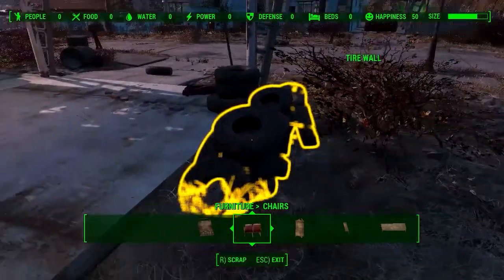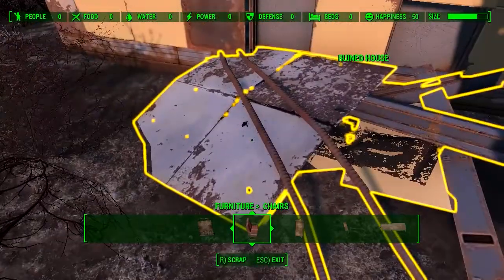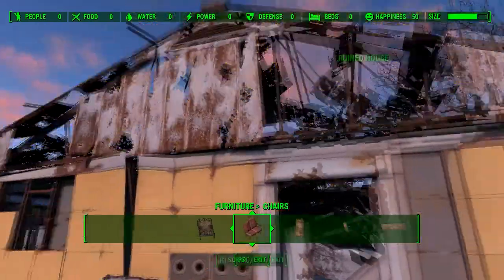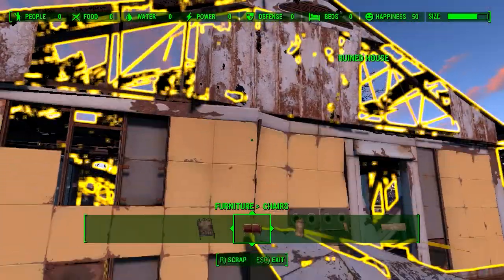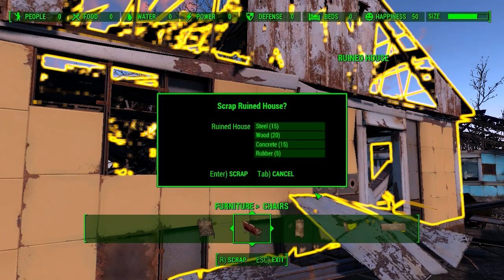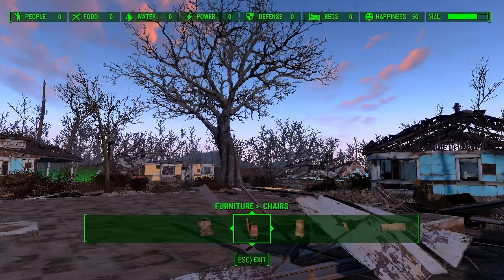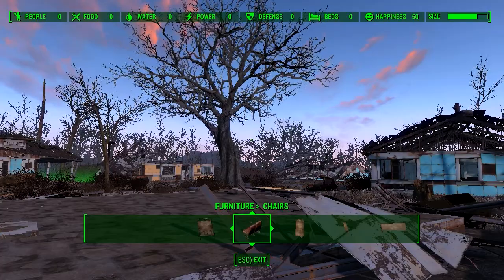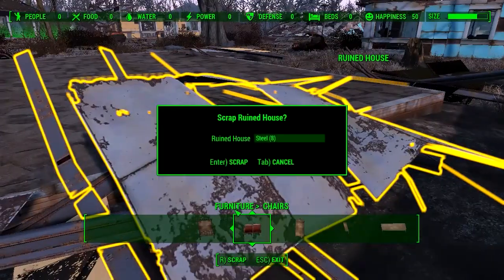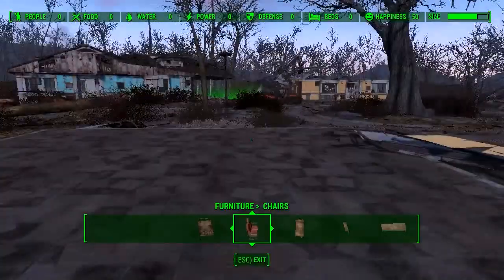I can scrap whatever is yellow — yeah, I can scrap things, like this rubble. Wait a second — this whole thing is highlighted. I can scrap a house! I can scrap a house! I just scrapped a house! This is gonna be fun. I can scrap all sorts of things. I'm probably gonna spend way too much time cleaning up this entire neighborhood — which maybe is the point.